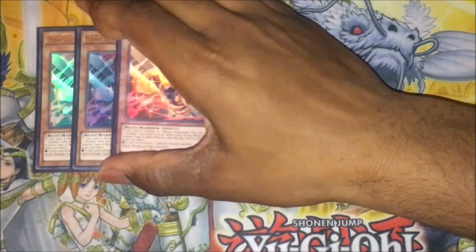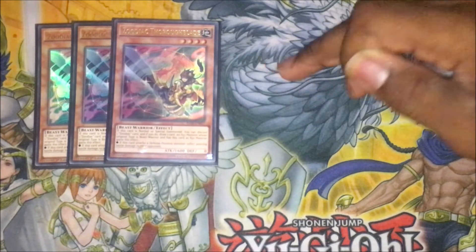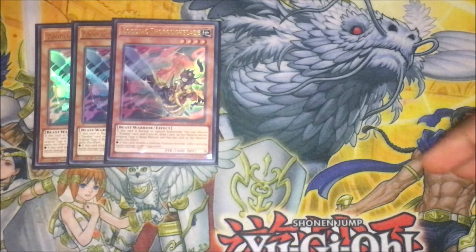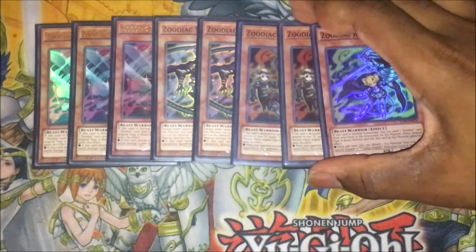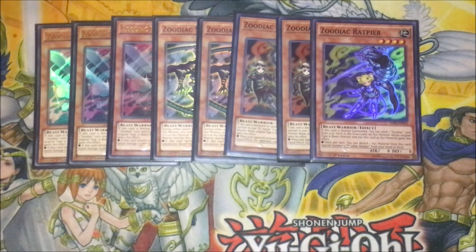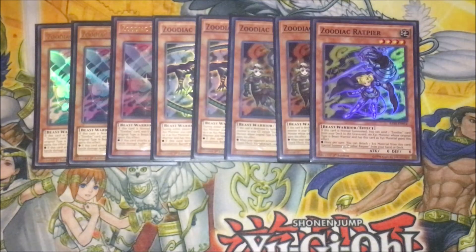Onto the Zoodiacs. Got the triple Thoroughblade — standard. Helps you dump a Zoodiac monster to the grave and nets you a draw, and helps you set up. Because the problem is if you can't get a Zoodiac monster in grave, you can't do your Zoodiac plays, which kind of sucks. So Thoroughblade cleans that up. Got two Whiptails — you can play three. I've got double Ram Ram and one Ramram here. I might increase the Zoodiac ratios because Zoodiac Barrage has taken a hit — it's at one now, so it hurts this deck and it's kind of irritated me a little bit. So that's going to round up the Zoodiac lineup.